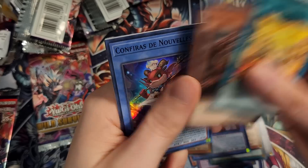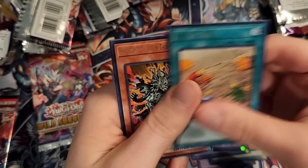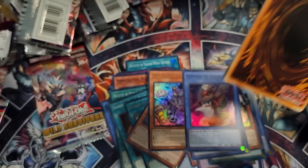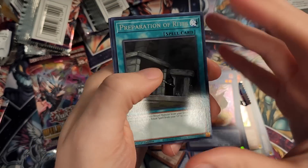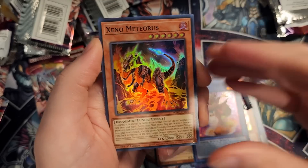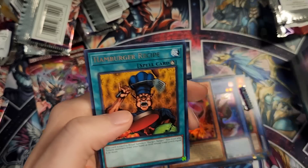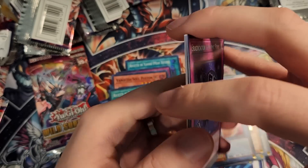Fire Formation Tanki, Giant Rex, the Nouvelle level 2 monster Confiérias — I tried on that one. Fossil Dig, Manju of 10,000 Hands, Miscellaneousaurus, and Petite Pteradon. The Nouvelle cards are in French, right? I took a lot of French in high school and college — was not very good in the class, as you can tell. We have Xenometeorus — or however you pronounce that — the smaller version of that level 12 dinosaur we pulled earlier. Nice pickup. Eradicator Epidemic Virus, Hamburger Recipe, the Rank 6, and Incantation Candle to round it out.